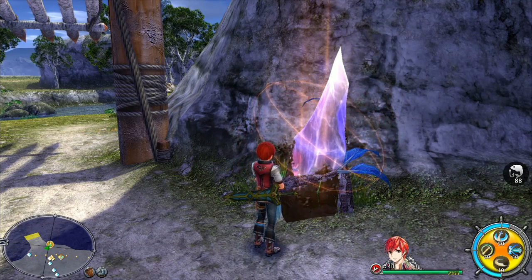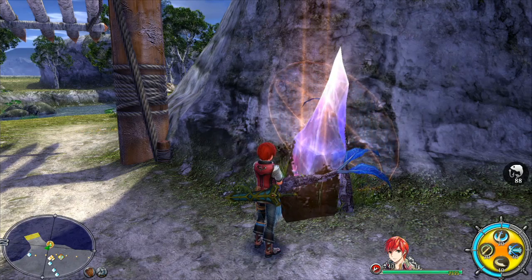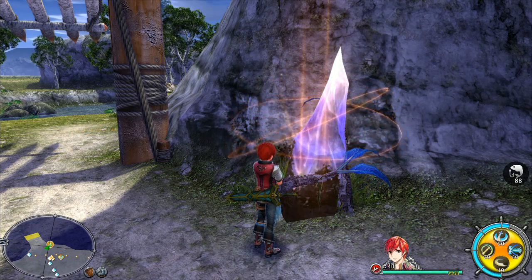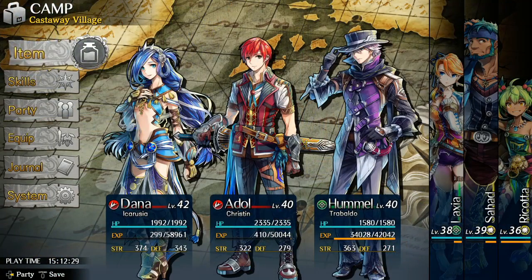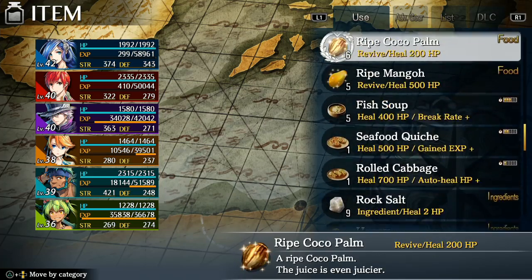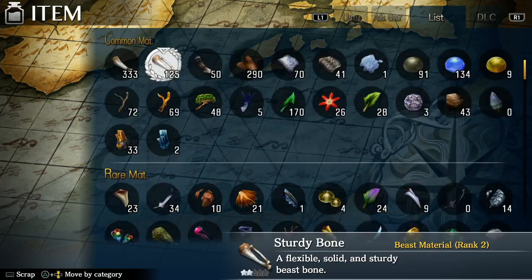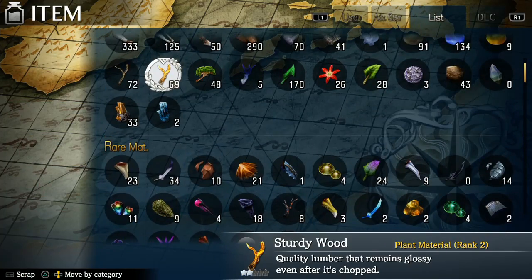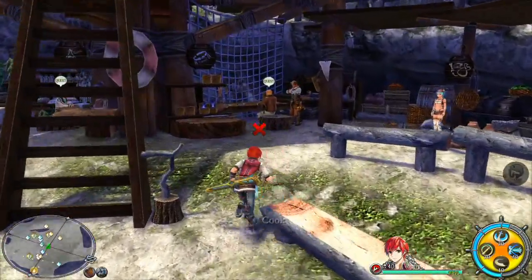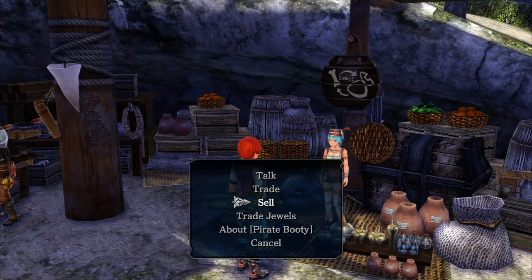Obviously in this game you're stranded on a crazy, mysterious island, so it doesn't really make sense to get currency and stuff from the monsters. So you actually just have a bunch of materials. Instead of gold or gems or any kind of normal currency, you just have regular materials.